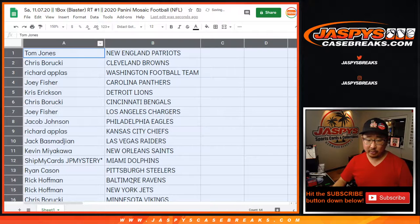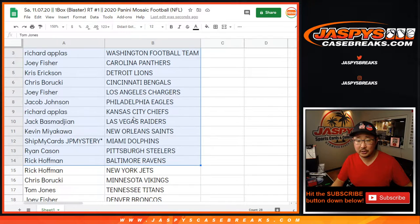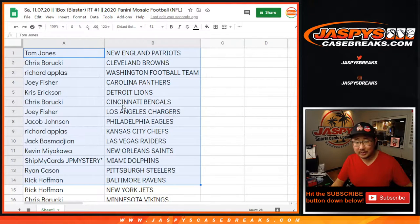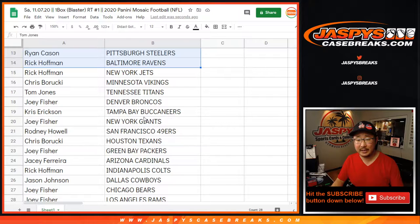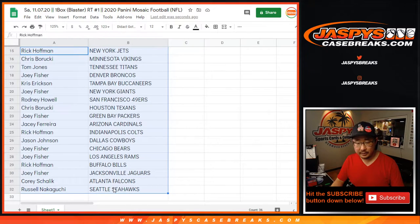I'm not going to read off all these for just this little filler break here, but I think you'd get an idea of who you have. Dolphins for JP Mystery. Joey with the Chargers. Chris with the Bengals. So there are some key teams up there. There are the rest of the teams down here.